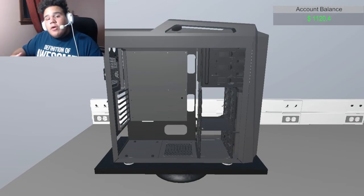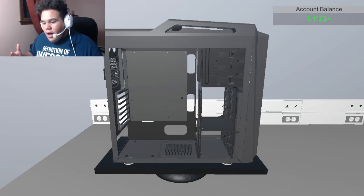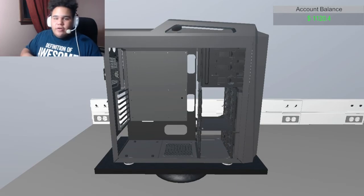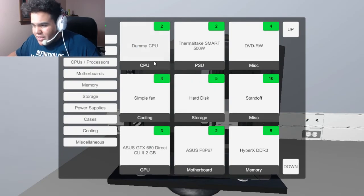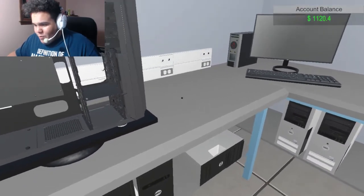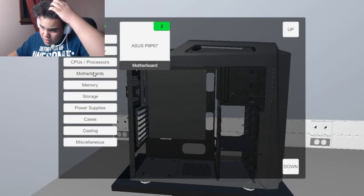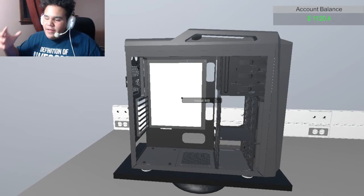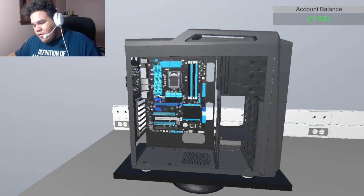Personally there are a lot of different ways people choose to start building a computer. My way of doing it is putting in the motherboard first, then separating the motherboard from everything else, getting the CPU, the CPU cooler, etc. So first things first we're gonna start with the motherboard, because we can't lay it anywhere without the case. Let's install the motherboard here.